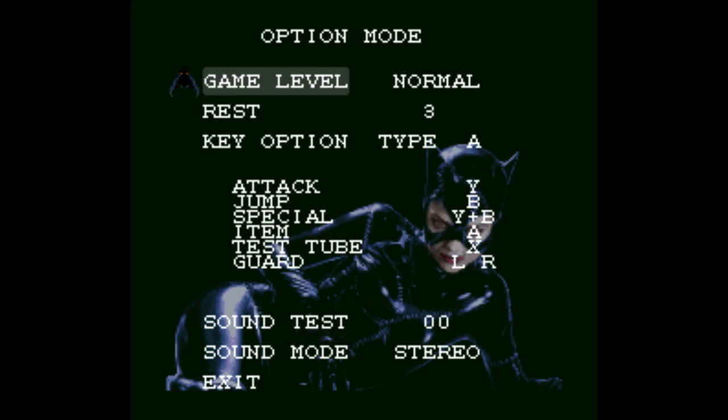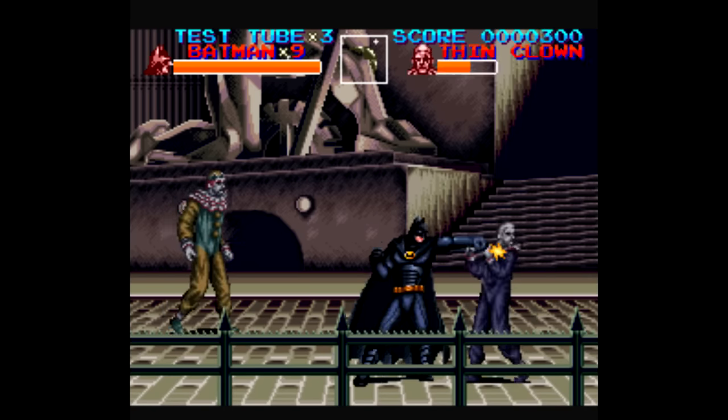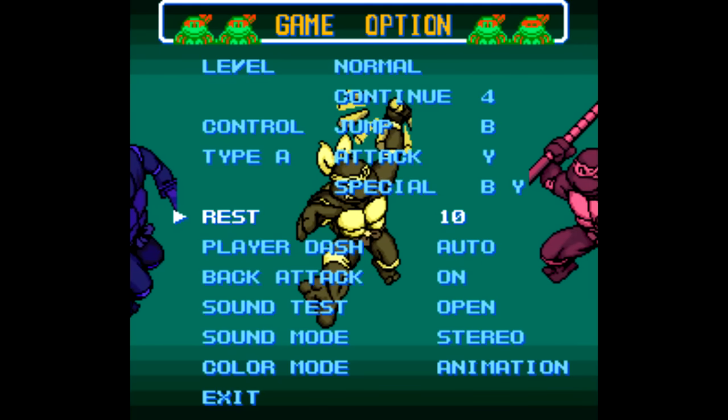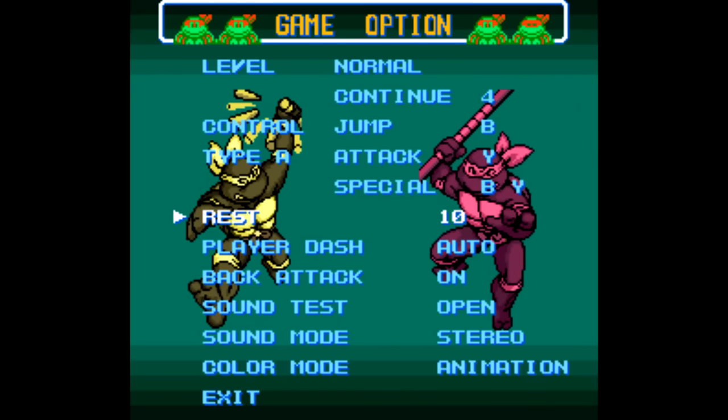Like Batman Returns — you can go to the Options menu and enter in the code with the Player 2 controller, and that'll get you 9 lives for each continue. Turtles in Time does the same thing: just go to the Options menu with the second controller, enter the code, and you'll have 10 lives at your disposal.